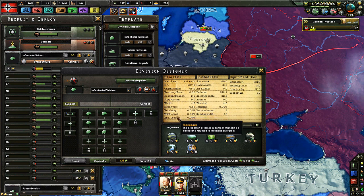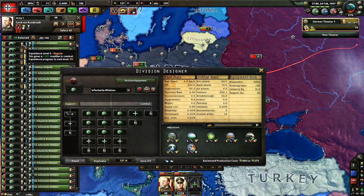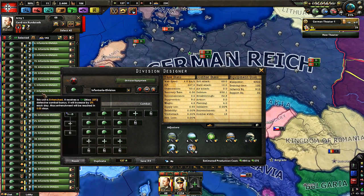Reliability you only need for tanks. Trickle-back tells you the proportion of losses in combat that can be saved and returned to the manpower pool — so when you lose people, it's more likely they get injured and heal up over time so you can retrain and redeploy them rather than just dying on the battlefield. Experience loss: whenever you put in fresh manpower into divisions that have experience, that yellow bar indicating progress to the next level will drop significantly. If you lose 50% of your people, you drop down a level easily.